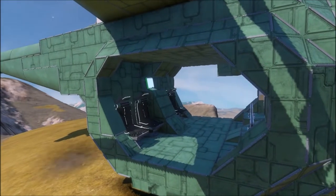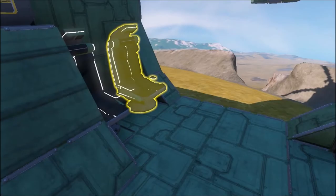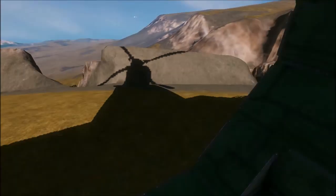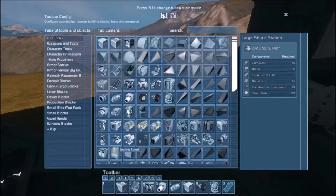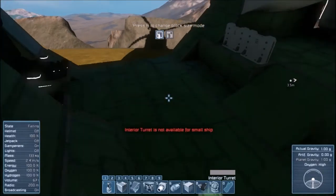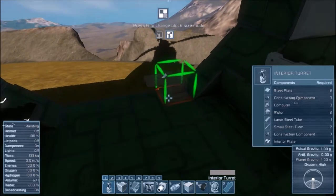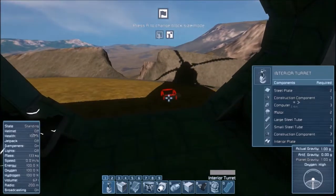That's pretty much it for the exterior. Inside we have four passenger seats and a relatively empty area. I could attach a passenger cart here, or because I have the Small Ship Blocks mod installed, I could just switch the block size and put an interior turret here. Of course I'll get rid of that, because that'll unbalance it.